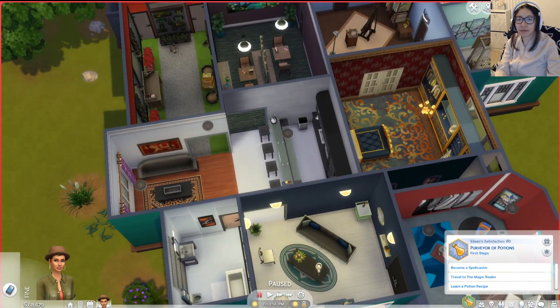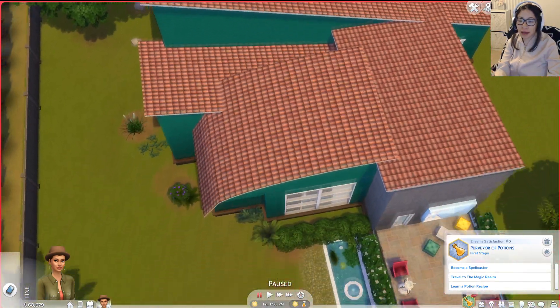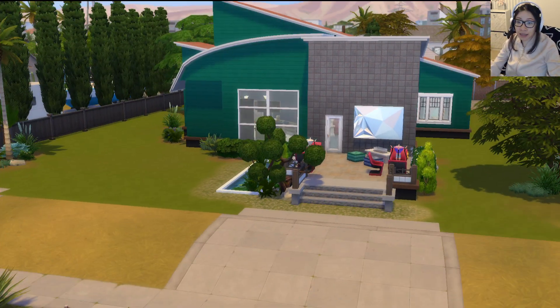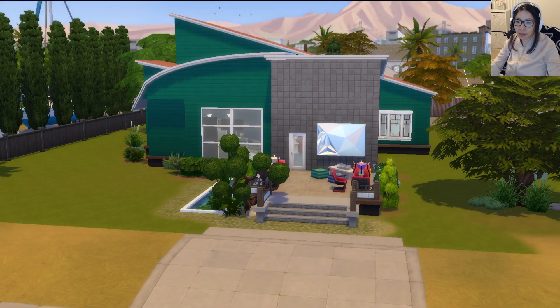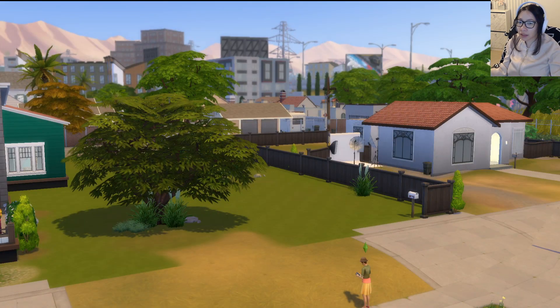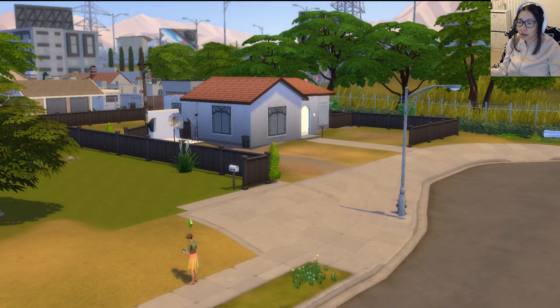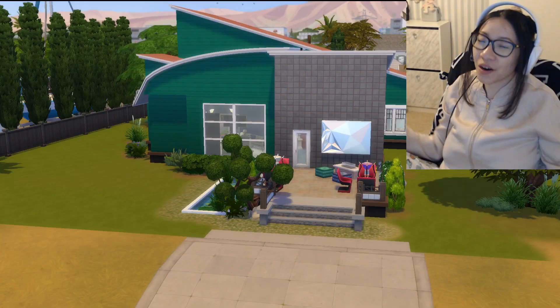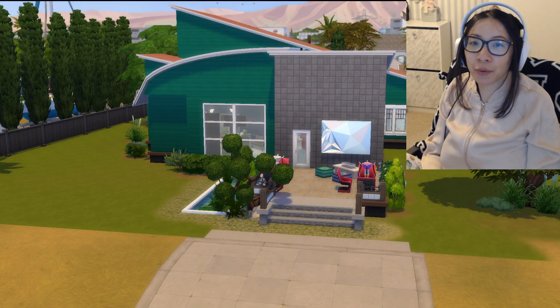I gave the outside of the house a green siding and kept this tile out front that I got with one of the pre-made patios. I think it goes well with the story of the family. It doesn't really go well in this neighborhood though — look at that house! All right guys, that concludes the pre-made rooms challenge.